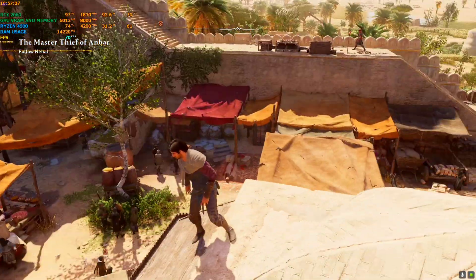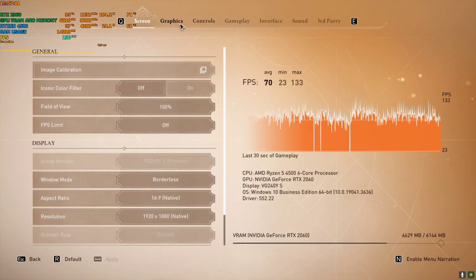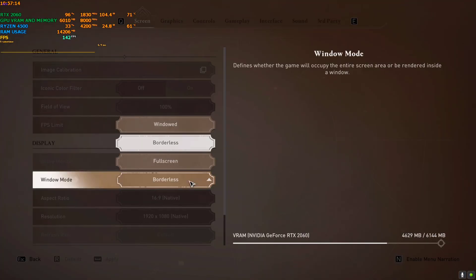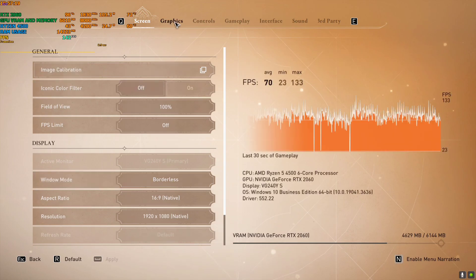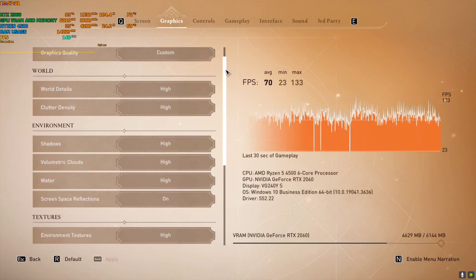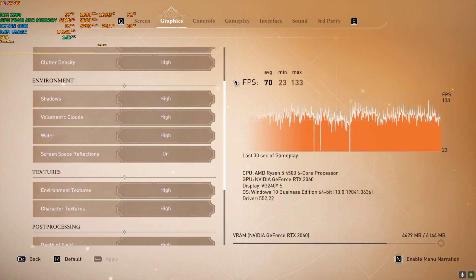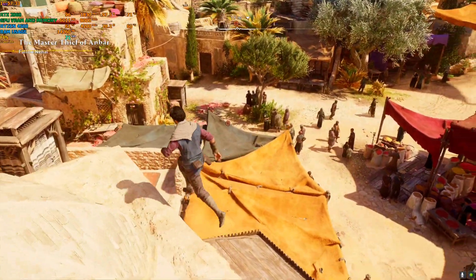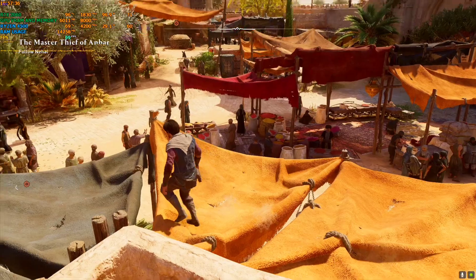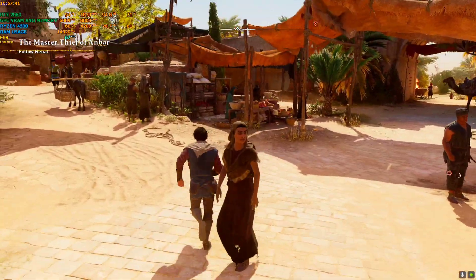I have not activated the mod right now. I'm playing on 1080p with borderless — borderless is also needed for this mod to work, so set it to borderless before installing. Graphics preset is everything on High with Native TA. This is 1080p native settings without any mod installed, and I'm getting around 60 to 70 FPS depending on scenarios and textures.